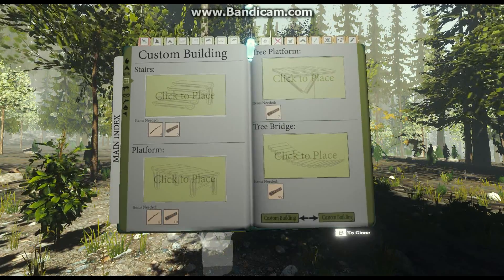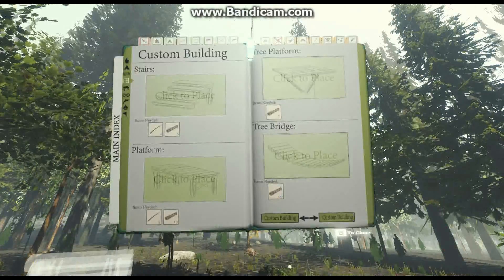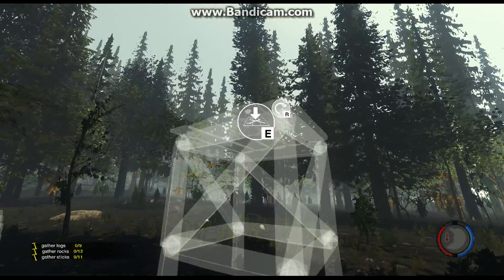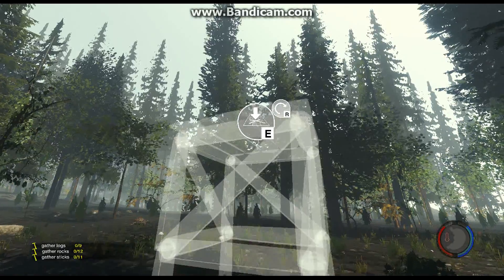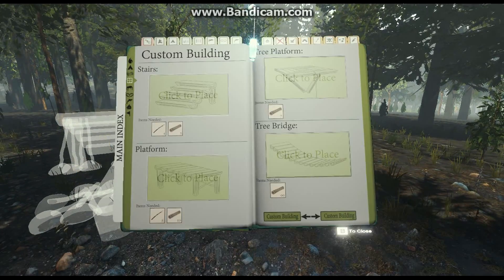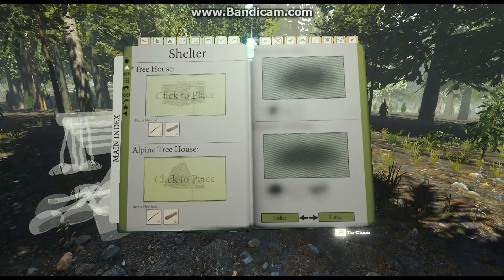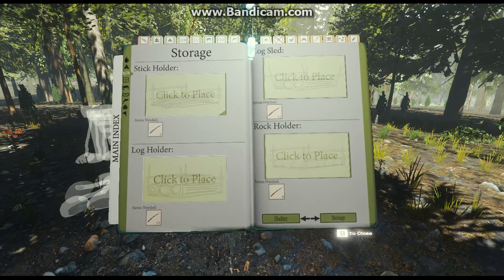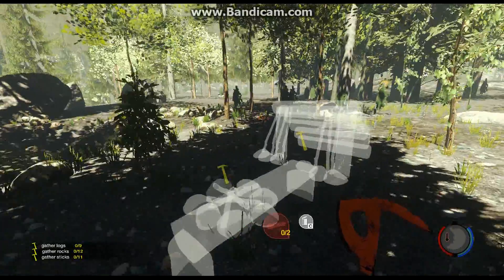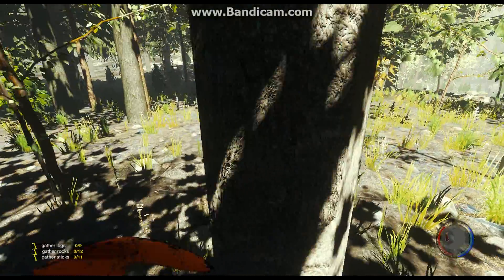There's all the treehouse stuff. Where's the bridge? That's kind of weird — no platforms still. Stairs the same way — no, stairs have to be on the ground, so I will definitely be using ropes. They've got a food holder and stuff. They have a stick holder, a rock holder, a log holder — here's the new storage stuff. Pretty cool. Let's get to work before night comes and I won't even be able to see. Definitely get the logs done first.